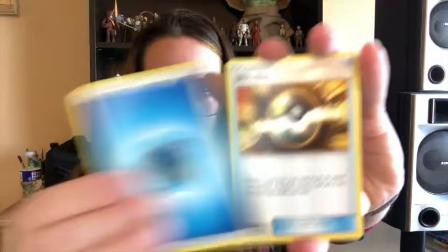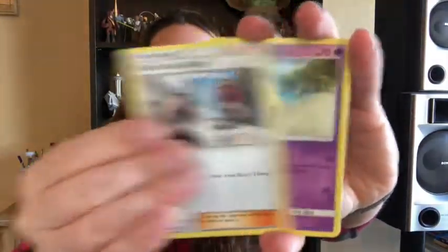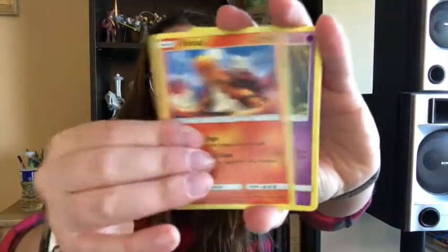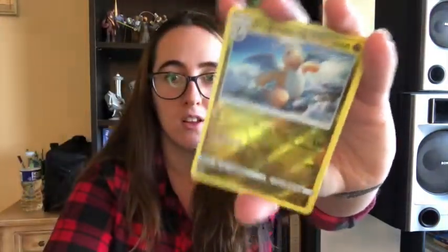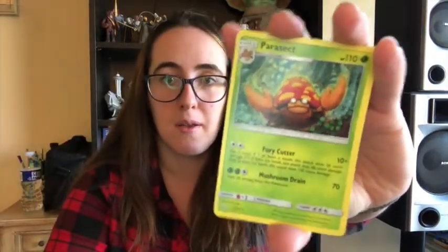First one, let's open the Sun and Moon. Water energy, Ultra Ball, Pinsa. Searching for any rainbow rare cards, let's get our hands on that. Nice Dragonite there and regular Parasect. Not the best pull.